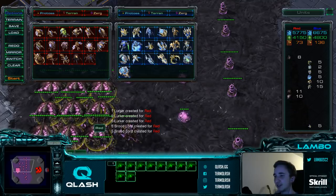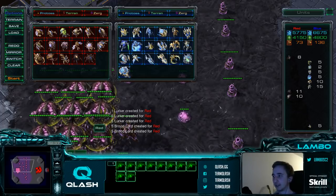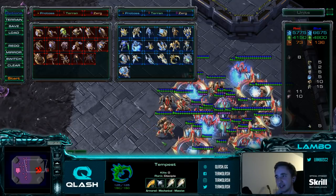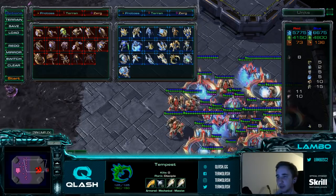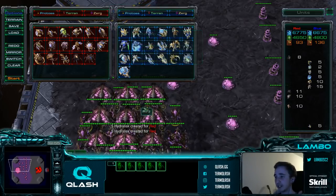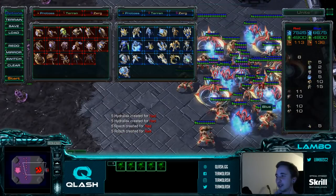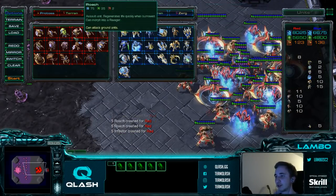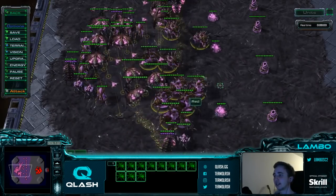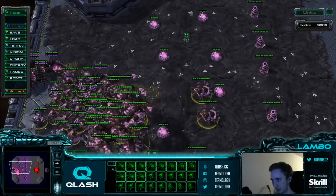Make Brood Lords first. After you have around 8 to 10 Brood Lords and you've massed your Spores, all you do is constantly make Infestors. Infestor is the only unit that can properly zone out Tempest, because Fungal range is pretty decent and has a radius, and the Tempest anti-ground attack range is not very big. Vipers and Corruptors do not work — don't make Corruptors or Vipers against Tempest timings. When this fight starts you should already have your first Infestors and probably Neuroparasite on the way, and as the fight goes on, more Infestors join. I'm going to show first what happens without Infestors.